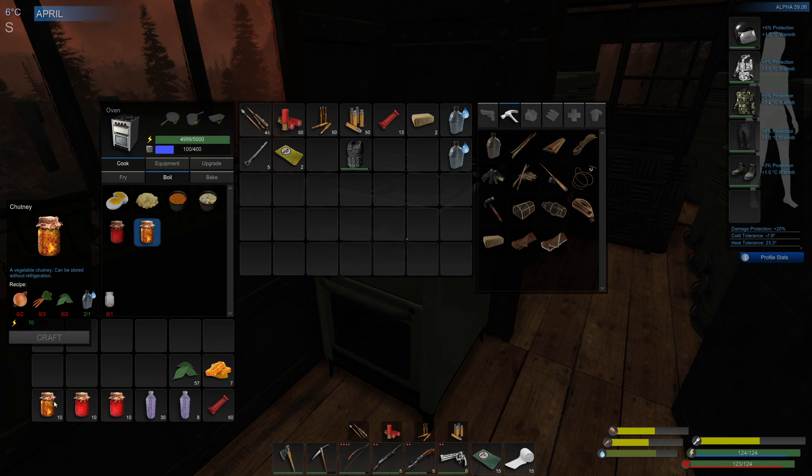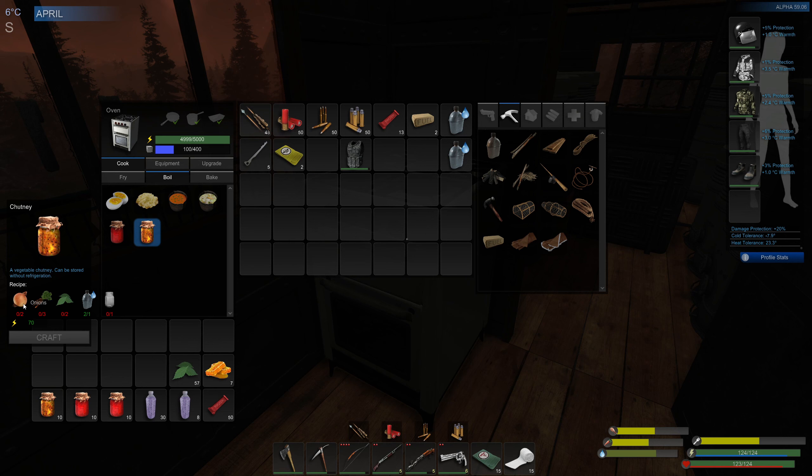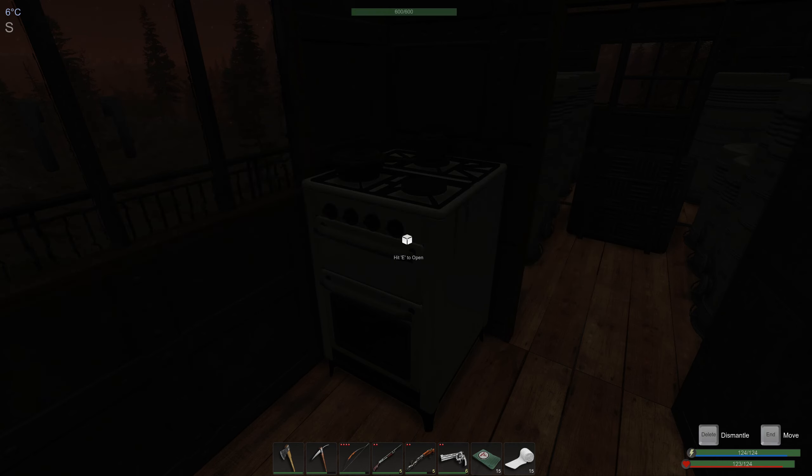So that's the chutney recipe and it's a change we're going to need to get used to. Maybe having a farm plot for onions, carrots and medicinal plants side by side - when they're all ready, make sure you have a stack of jam jars, get your water, and make up a batch of ten chutney so what you harvest doesn't decay.